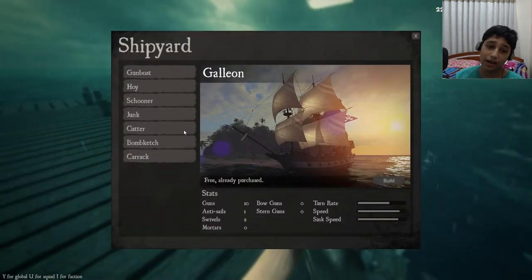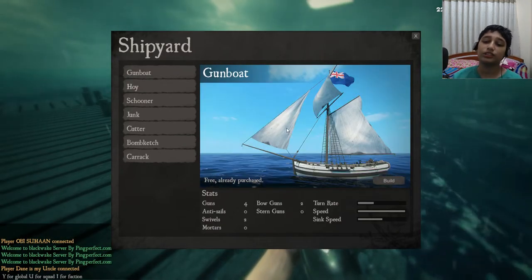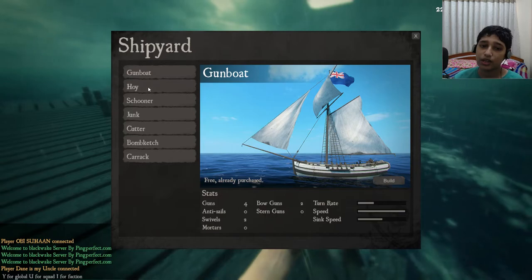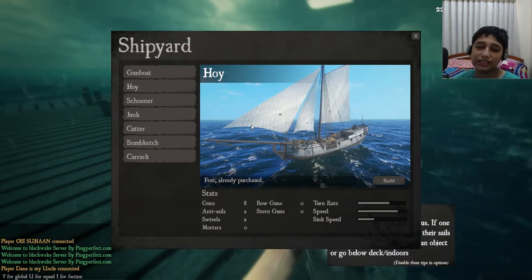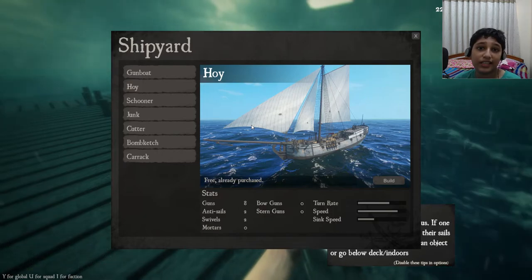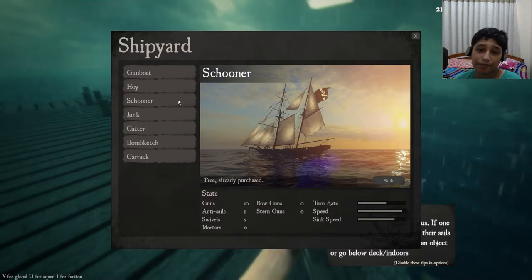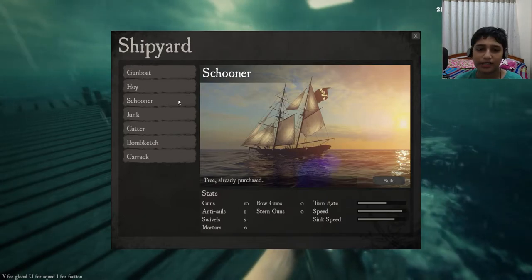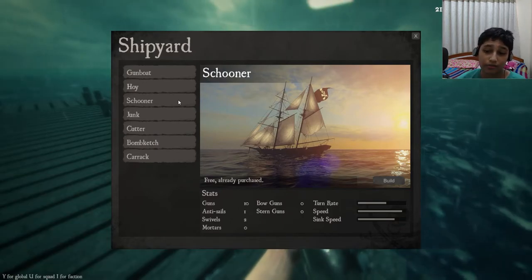Now for the small ships — there are a lot of them. We have the gunboat, which is the fastest one. For capture the booty, if you want to get there as fast as possible, use the gunboat. Then we have the hoi, which is used by most players. I don't use it much, but the best thing about it is it only has three sails, so not many sail shooters can get through it. We have the schooner, which is one of my favorites — almost as fast as the gunboat with moderate turn rate and 10 guns.